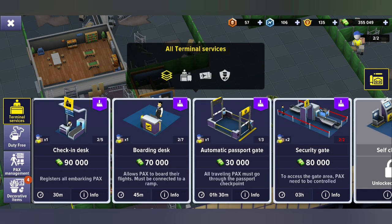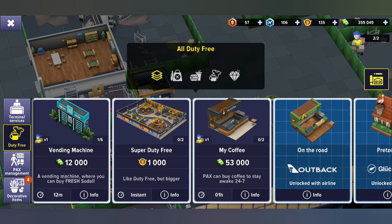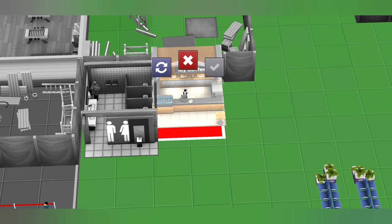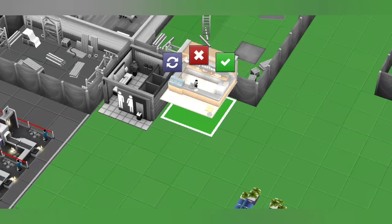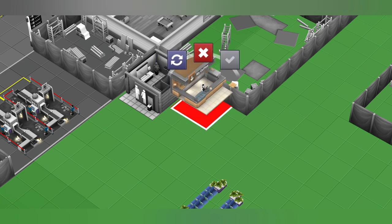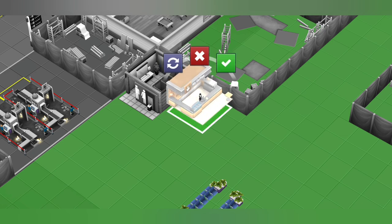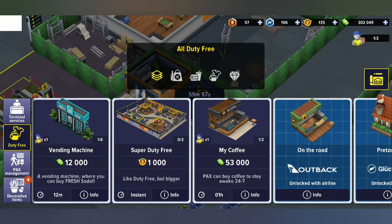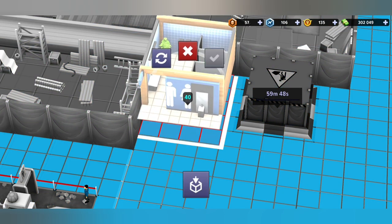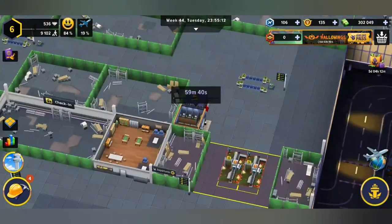I think it's about time we build something like a coffee shop. We'll find that in duty free — here we go. This is going to work perfectly right now. Let's get that built. I'm going to see if I can move this up a little bit — that's the max. So once that's built, we'll have some coffee.